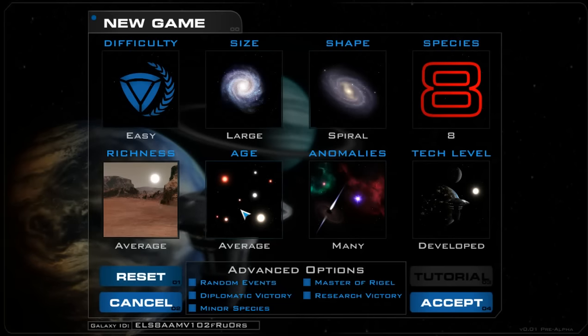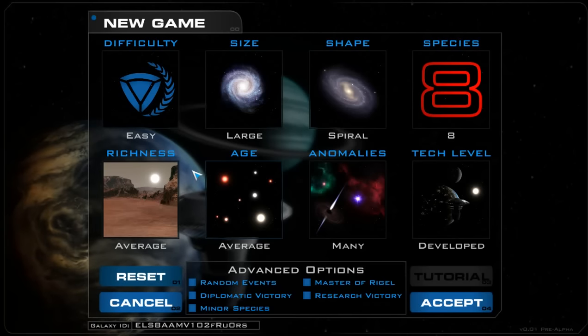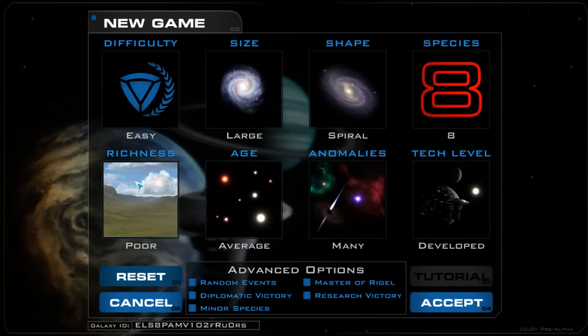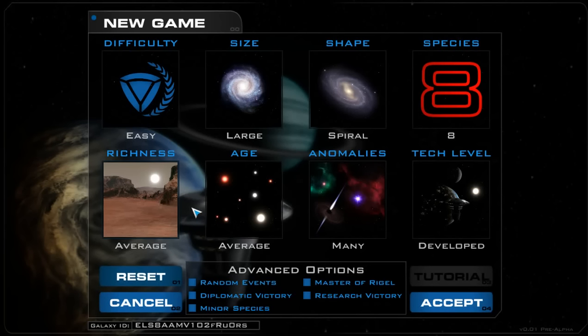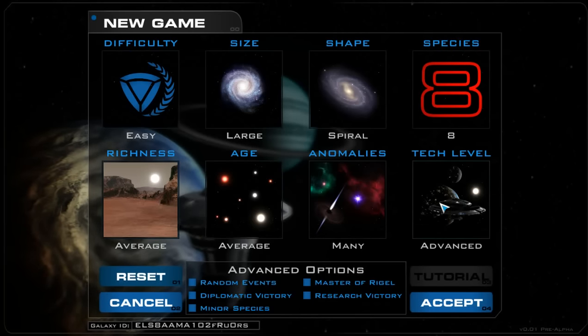The age and richness options are going to be similar to what they meant in the Master of Orion series. With star age, that changes the sorts of stars — a younger galaxy has more blue and white type stars, while an old galaxy has more red dwarves and neutron stars. As a spoiler: if you do an old galaxy with lots of anomalies, you'll have even more neutron stars and black holes than you normally would.